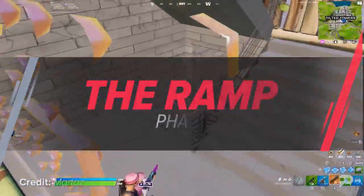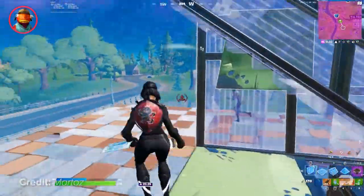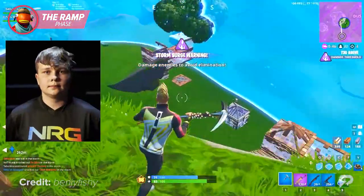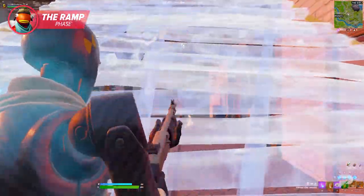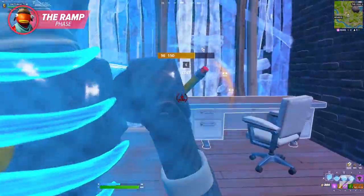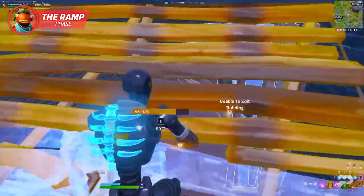The first trick play on our list has been in the game for a long time now, but just because it's old does not mean it's not useful. The ramp phase is a trick that we first saw Benji Fishy popularize all the way back in Chapter 1 World Cup qualifier. When done correctly, the player performing this play is gonna be faced inside the ramp, making the build yellow. This will make it very difficult for their opponent to see them, giving them the upper hand to deal some major damage.